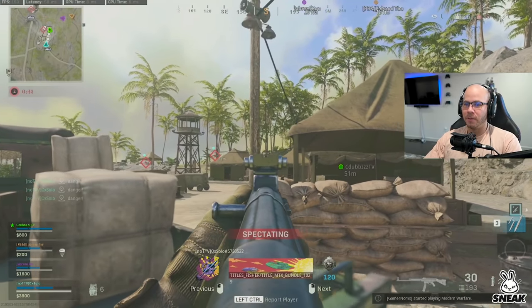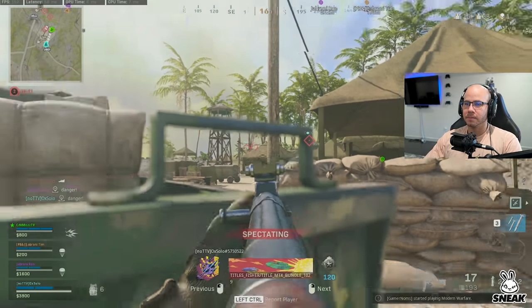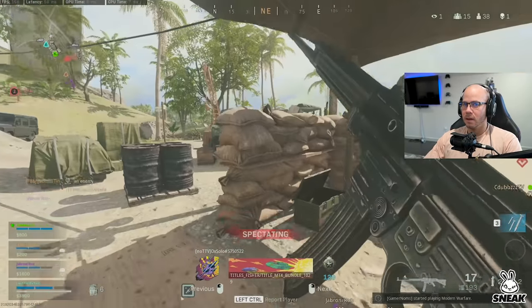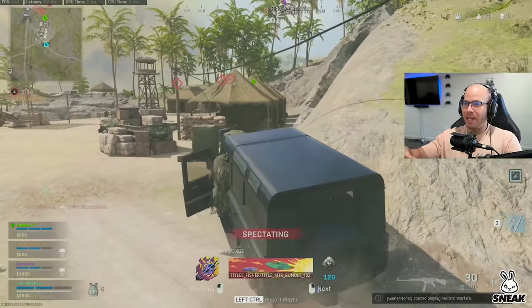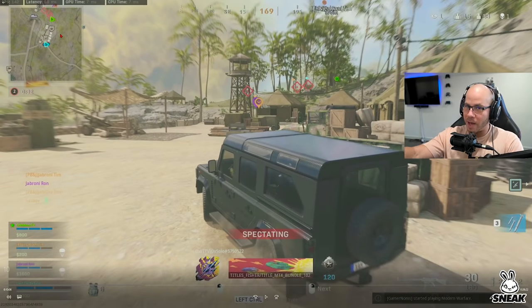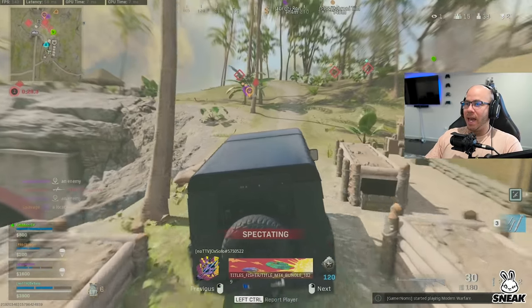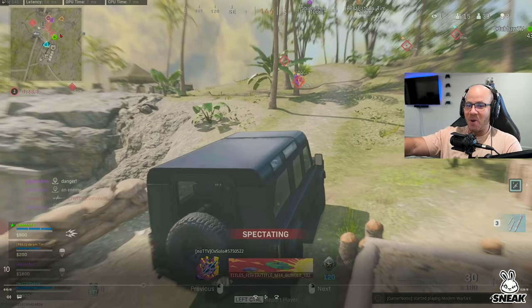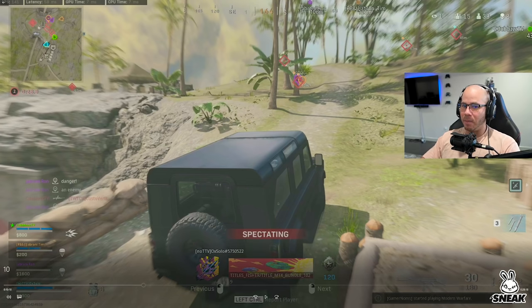We also have orange floating above who probably won't be part of this fight. A lot of people would think we've got a good spot, but we really don't — there's a lot of cover between us and the enemy. I don't like this: he's getting ahead of himself, driving a vehicle into a bunch of enemies who outnumber us, and orange is not going to be any help.